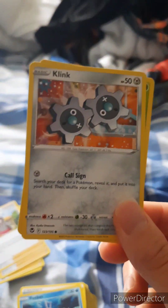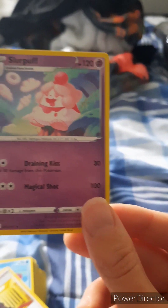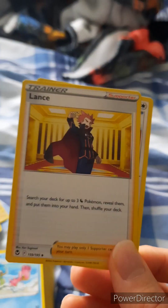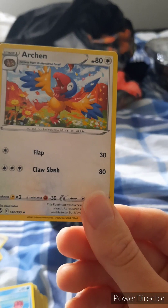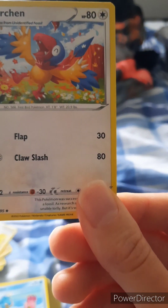We have a Shuckle, I believe — let me know in the comments. We have a Klink. We have a Petilil. Another Feebas — that's a shiny, pretty cool. We have a Water Energy — pretty nice. Look what we have — this is a pretty strong Slurpuff, nice. We have another Lance — pretty nice. And we have a set! I think I have this one as an older card but now I have the full set — pretty cool. Archeops. We have a Shellos. We have a Binacle — pretty cool. A Porygon.